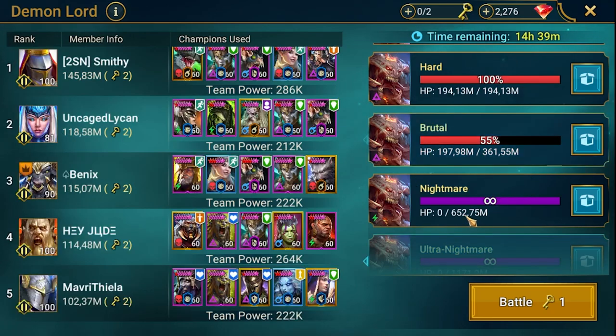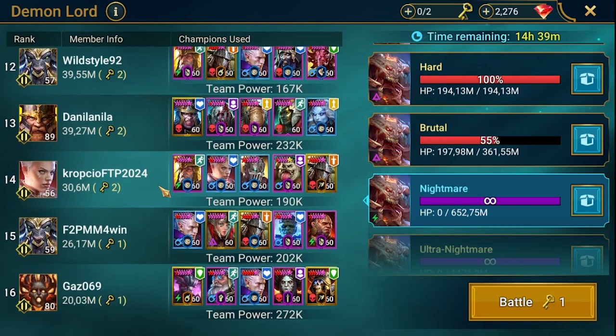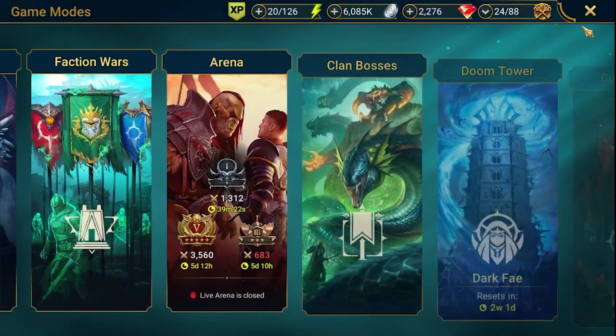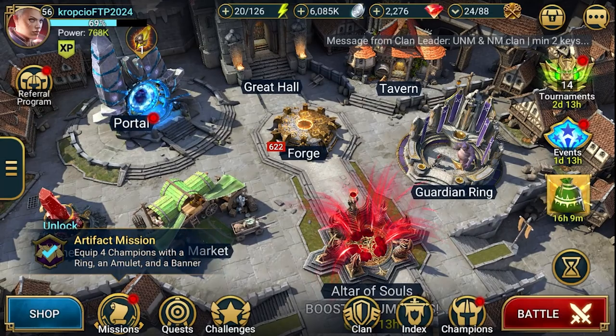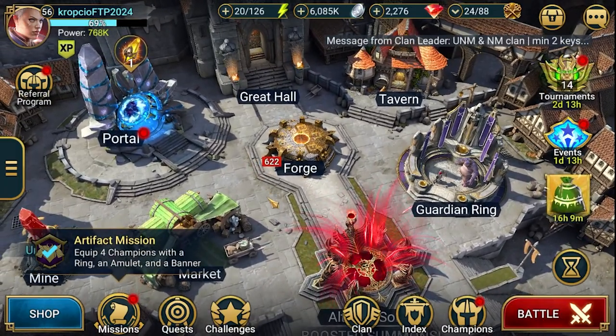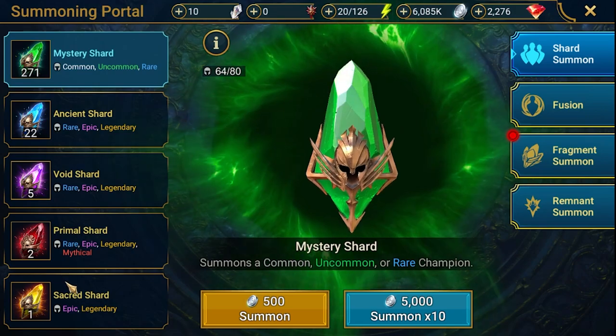Regarding my team, nothing changed. I just pumped up stats a little bit. My team is Ratalos, Toraggy, Coffee Smasher, Idol, and Decon. Nothing amazing — two rares, one starter epic, and three legendaries. You can replace Toraggy with any ally protector and get similar results.